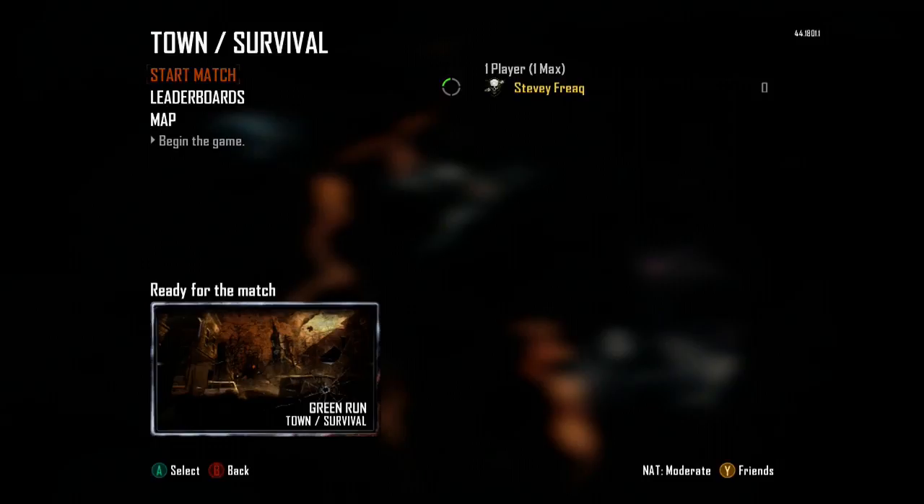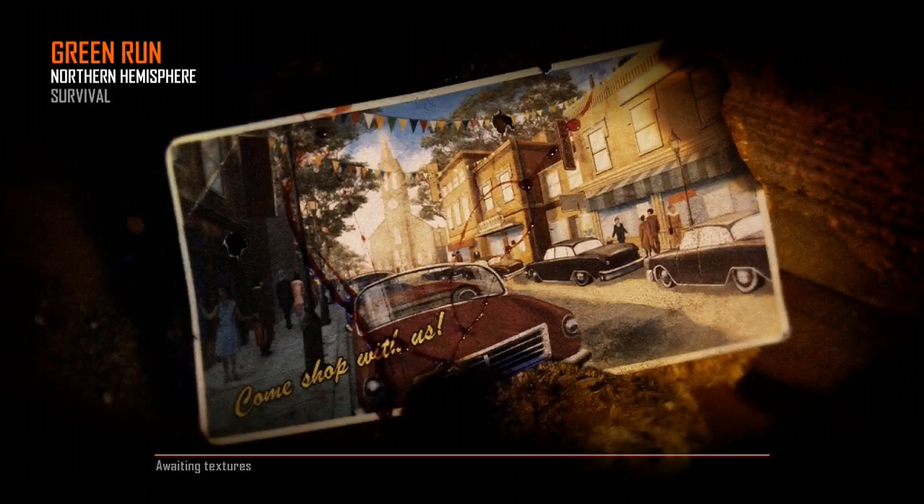Welcome back to zombies challenges. Today and for the next few episodes we're doing one called the Hungry Box - basically I can't get a box until round five, I can use all the perks and wall guns, but every round I have to swap out the gun I've got from the box and keep it for the rest of the round. Round five: buy a gun from the box, take it no matter what, then round six swap that gun out for whatever I get from the box next.